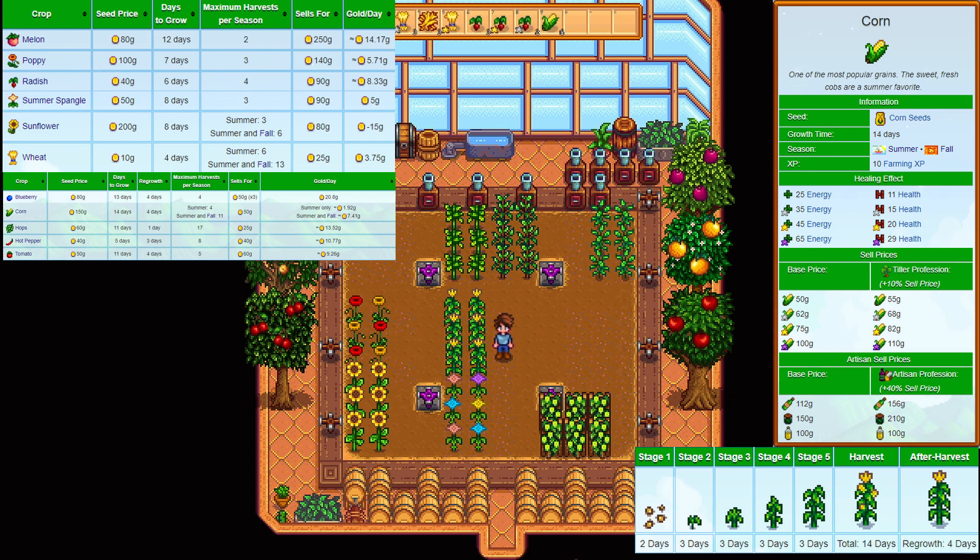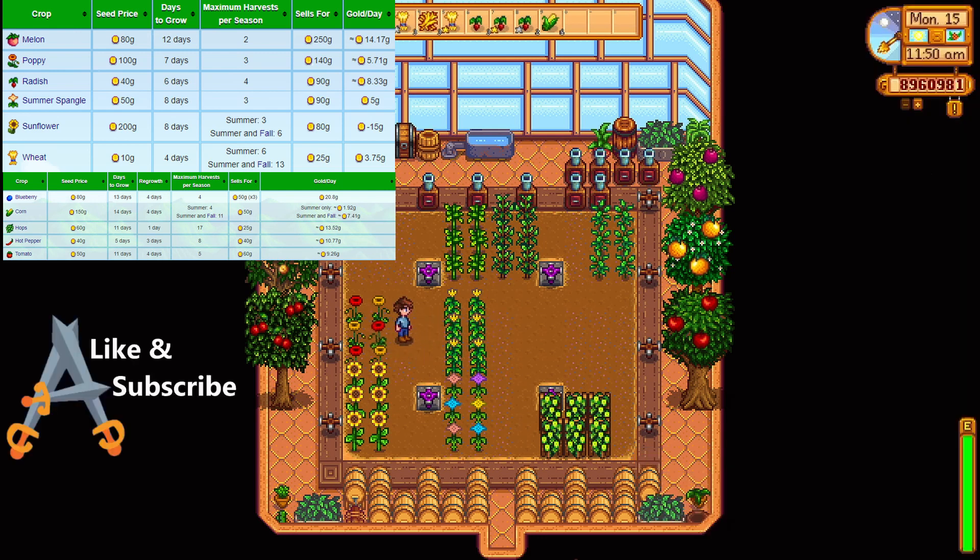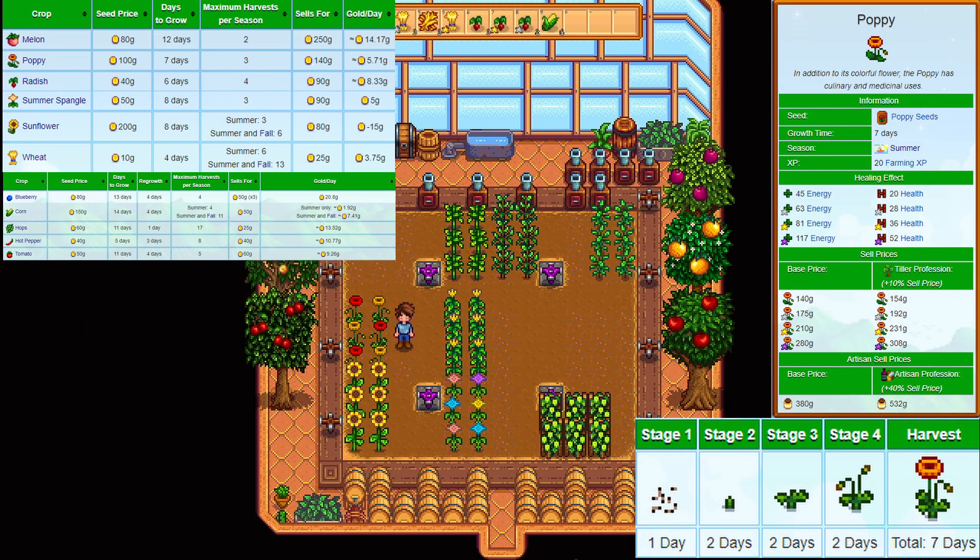So let's quickly cover the 3 flowers in this season, 2 of which are required for the community centre. The poppy — this is a CC flower. You buy them for 100 gold and they sell for 140 gold. They take 7 days to grow, so a maximum of 3 harvests per season.